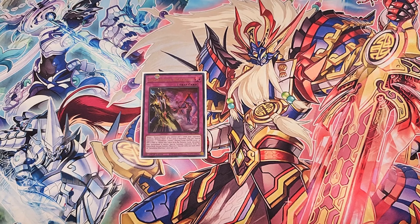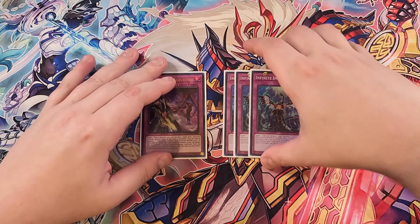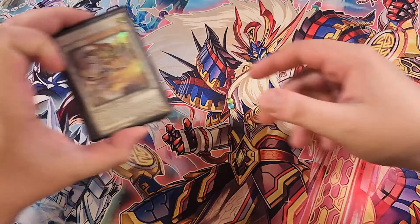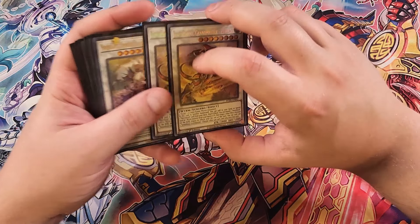For the traps, we start with a single copy of Blackout. Blackout is basically Icarus Attack — you target a Wyrm monster you control and two cards your opponent controls and destroy them. Also, when this card is banished, it lets you special summon a Sword Soul token to your side of the field, which is great to get an additional token for more synchro plays. We also play three copies of Infinite Impermanence — definitely a three-of to stop your opponent's monster effects and lock down entire columns of spells and traps. That's it for the main deck — let's get into the extra deck.